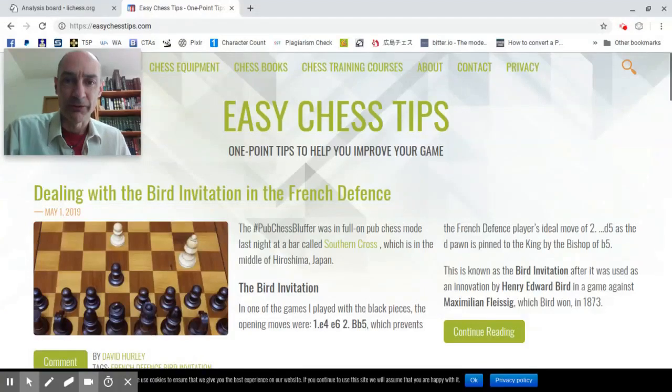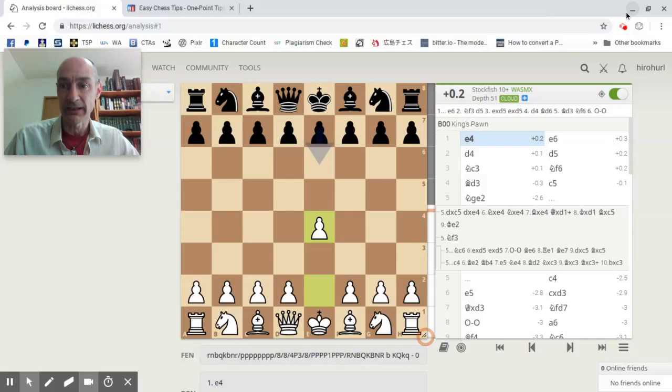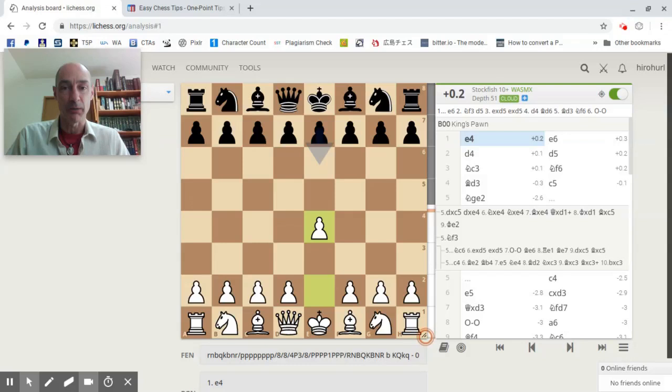Hello folks, this is David Hurley of easychesstips.com, your pub chess bluffer, talking to you on Sunday the 12th of May 2019. I'm just about to take you through a game I played last Wednesday, where I was playing as black against my regular opponent who was therefore playing as white, and he led with e4.